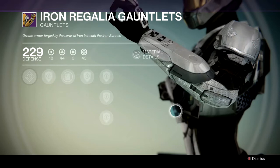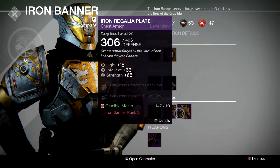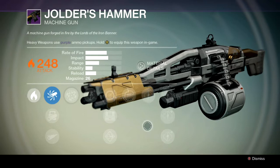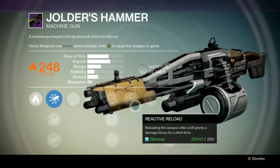He's also got some gloves and a chest piece available. These are epic gauntlets and they're pretty cool aesthetically, just with the wolves and how they look. But more importantly, what's really cool about them is that they only cost 10 crucible marks. He's also got the Jolder's Hammer gun. All of these items require Iron Banner rank 3, but they only cost 10 marks. Typically these things would cost about 150 for the weapon and around 65 for the armor, but here you're able to get all three pieces for just 30 crucible marks.